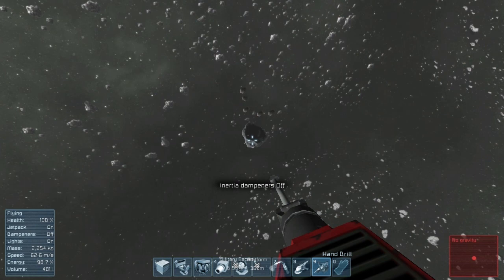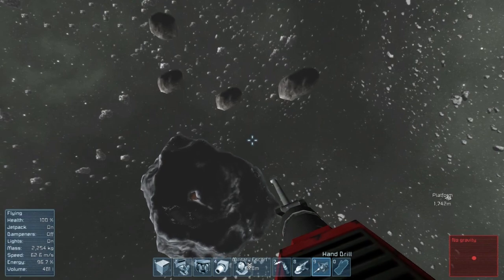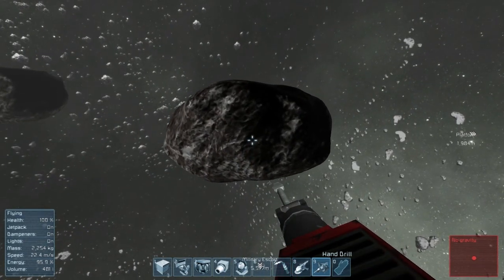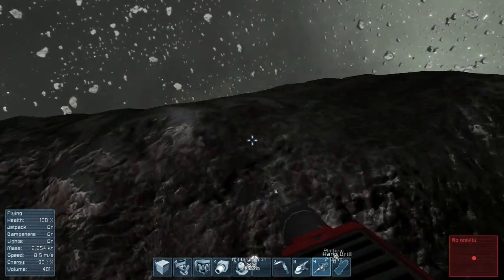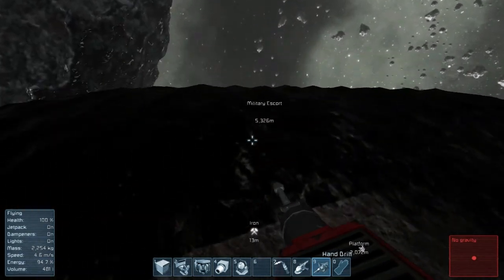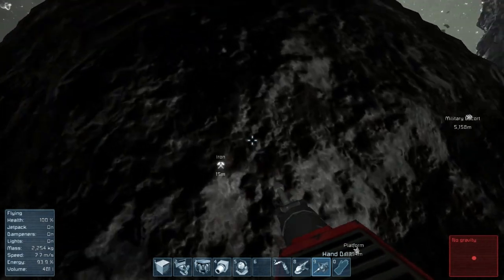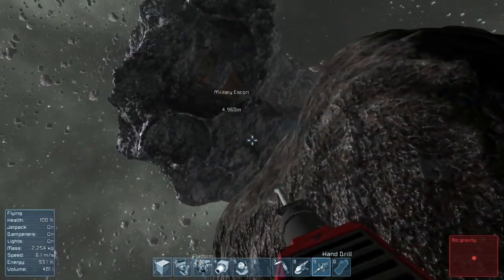Let me turn inertial dampeners off and just float. 62 meters per second — I can go faster, 104 meters per second, but this is good. So I flew back to the platform, started mining again. A little while later I popped out of the hole I was mining in and looked up to where the red ship was. I could see it from there — interesting. Most of the cool stuff is probably in these little mini asteroids. Let me check — probably just stone.